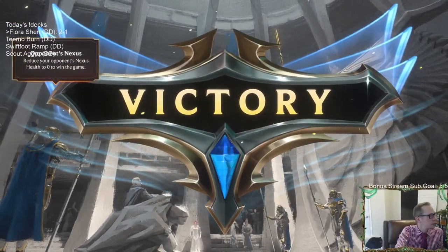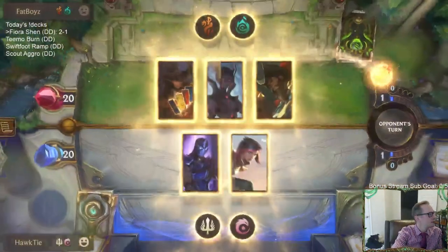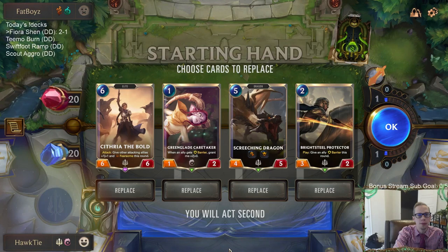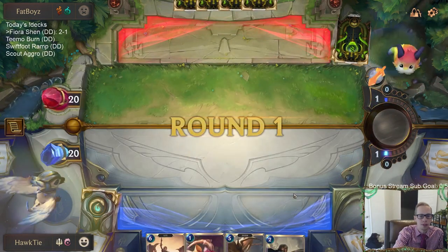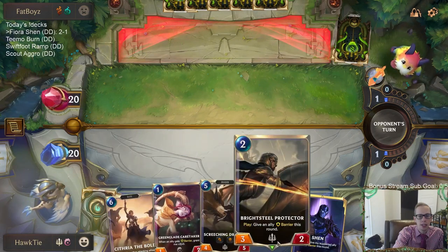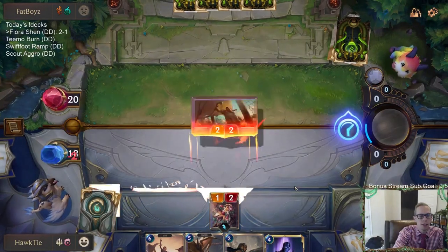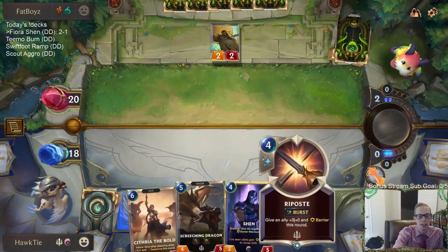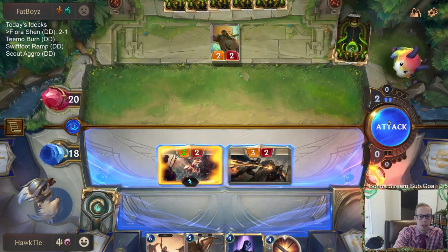Shen's very good. Onto game four — I wonder what this matchup is usually like. Cytherea can be really important. I kind of want to keep all of these cards. We want big units and we have a good start with the Caretaker Protector, Screeching Dragon, and Cytherea. Nopefy would definitely be great to have but there's only two in the deck. I don't want to throw away good cards just to look for Nopefy.